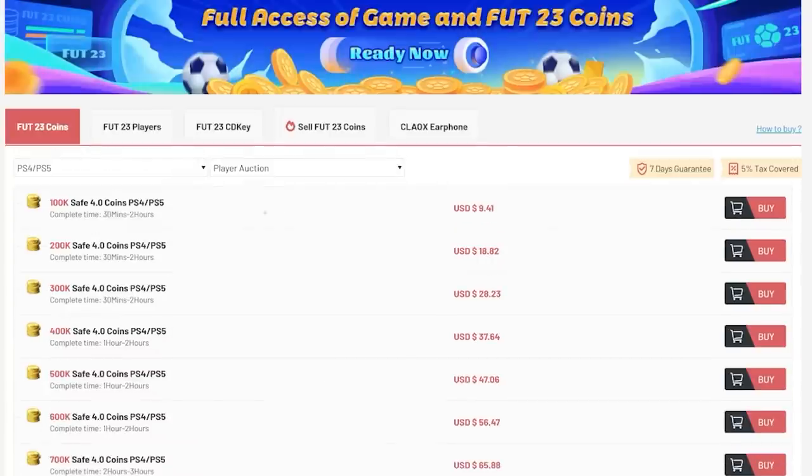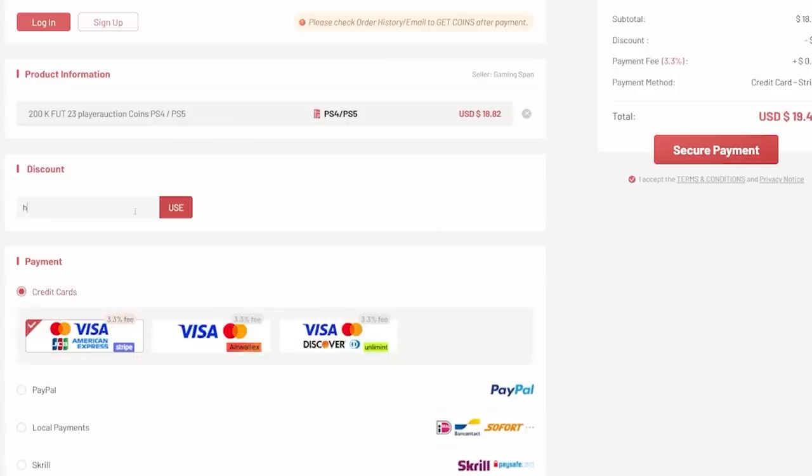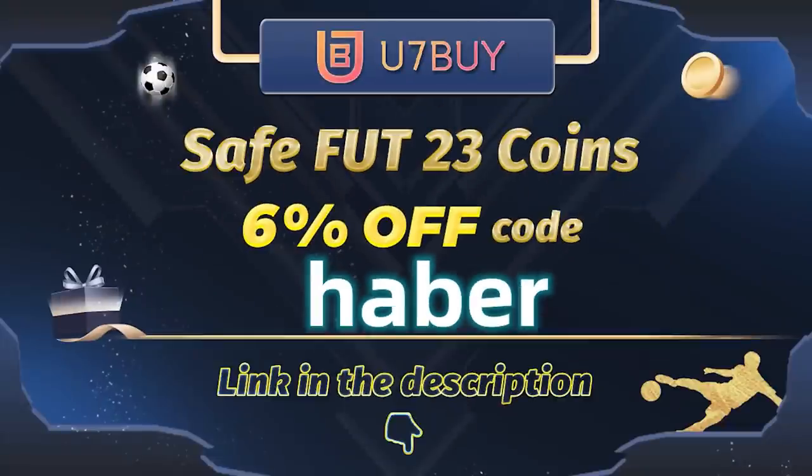If you guys want cheap, fast, and reliable FUT coins, check out u7buy.com. There is a link in the description down below. Make sure to use the code HABER to get yourself 6% off all of your purchases.